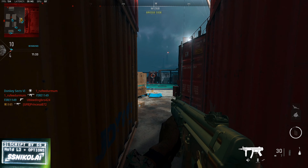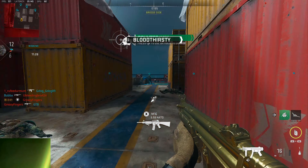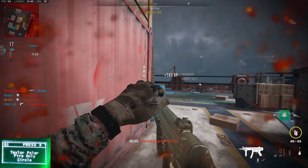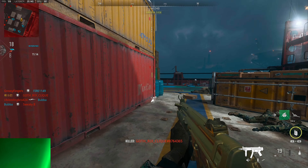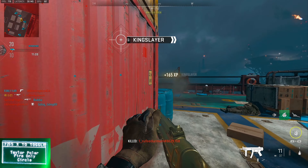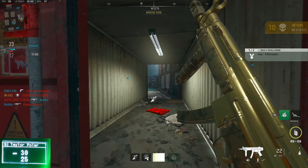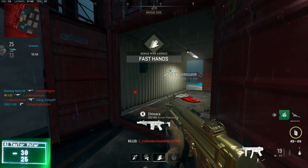As far as the script I was using, as you can see on the screen right now, we are using an updated version of the SS Nicolai script — the download link will be in the description below. To open up the menu, hold the left trigger and press start. The first mod is the Taylor Polar Aim Assist. I was using it on fire only, shape set to circle. Press X to open the values — I had it set to 30 and 25. Press left or right on the d-pad to change values.